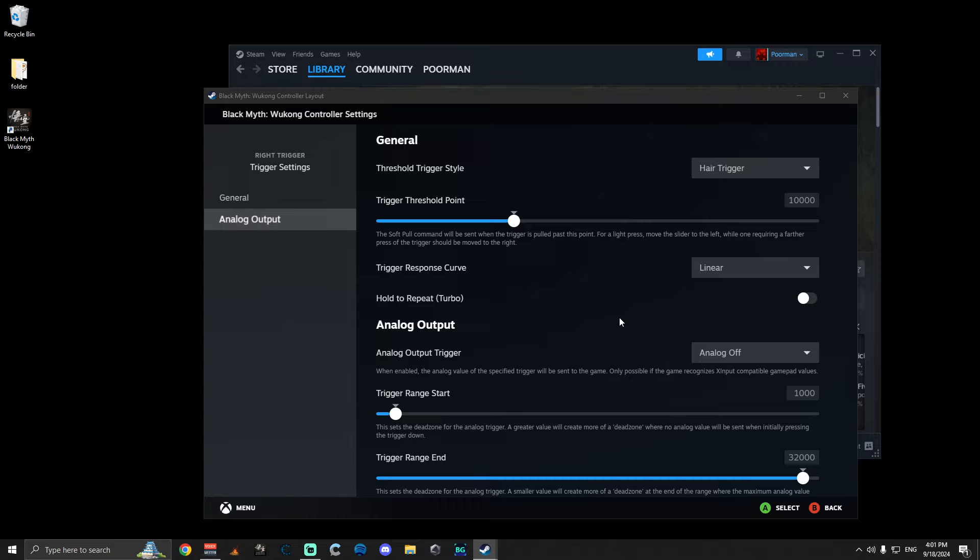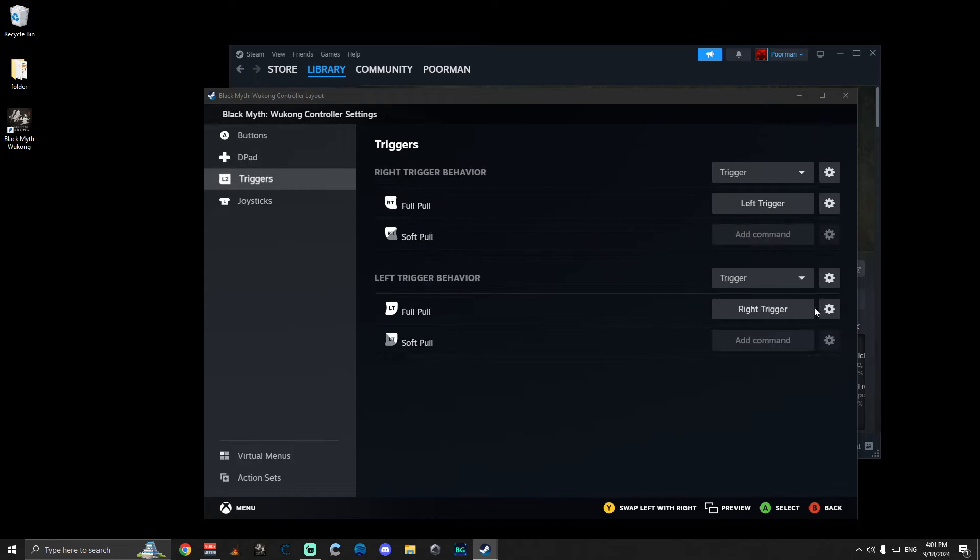This eliminates the long travel distance. Instead of the game registering a hold from 30% to 100% — that 70% window — setting analog off reduces it to roughly the final 5% of travel distance. Now you only have about 5% of movement where the game registers that you're holding the button, so you can let go fast and act immediately.